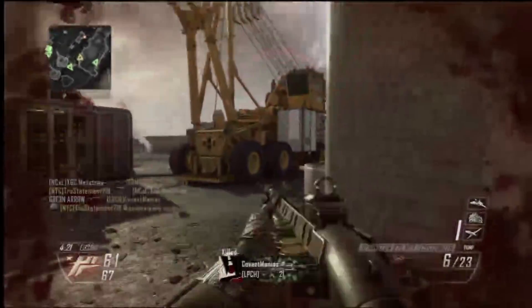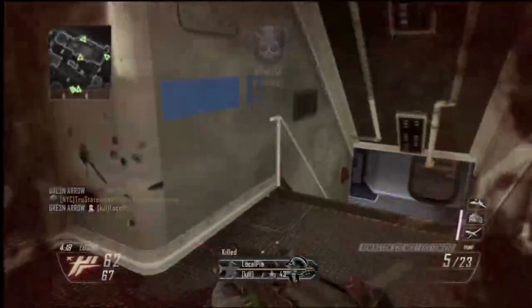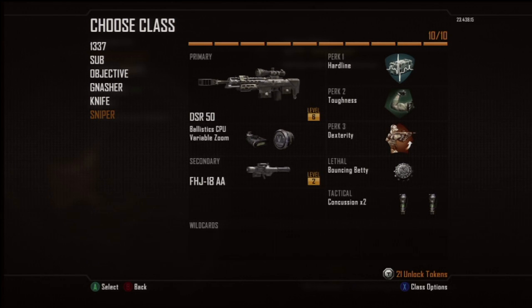Right here is a short little clip. I get a nice little double. I kill him, and I really like what I do right here. I duck under cover. That way, if I did not get the kill, I would have made it.